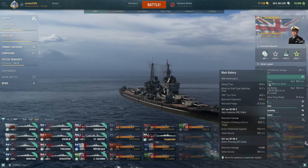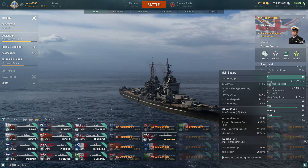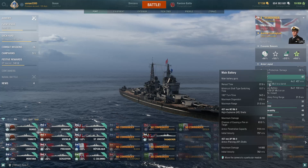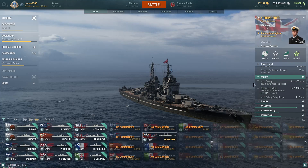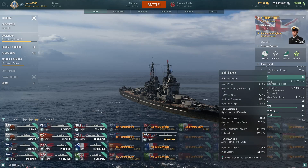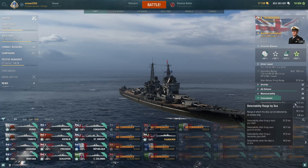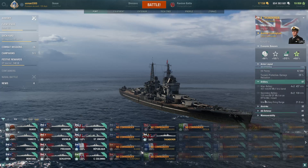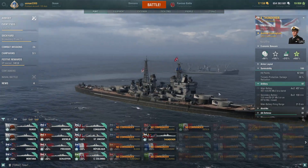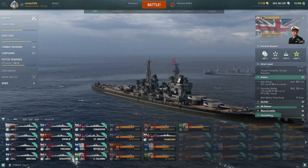When you give battlecruiser dispersion to battleship guns, they become a bit too accurate sometimes. With this caliber, Thunderer has probably the most insane alpha damage and fire chance you can get on a battleship hull. It becomes a nightmare for any battleship to push into, with concealment that rivals heavy cruisers.